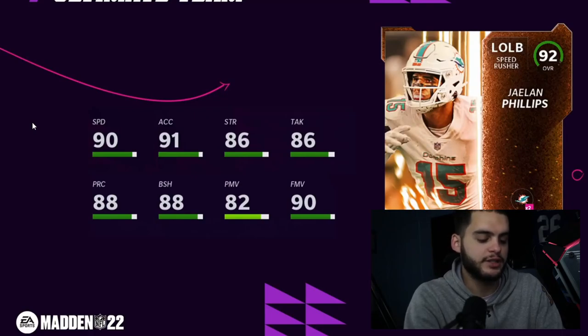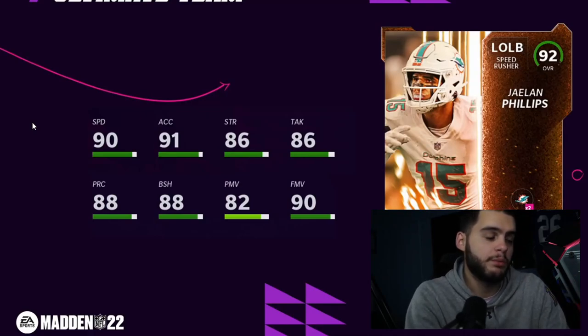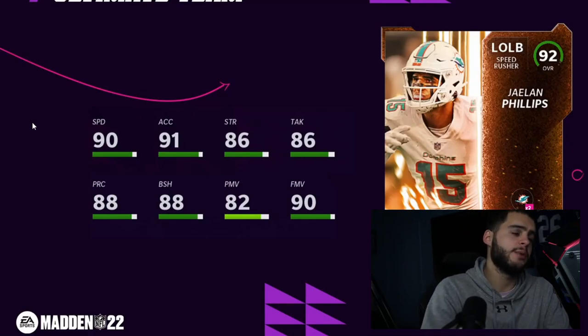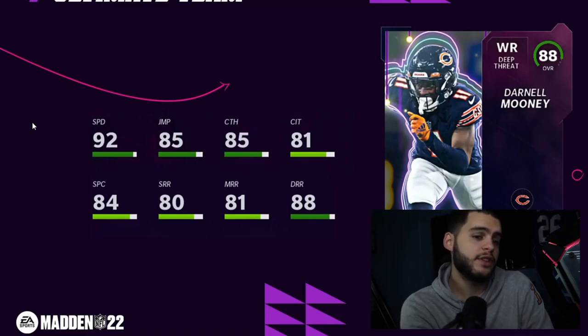This is actually a really really good card — I'm super excited they went with this one and not complete trash. If you can get the right strategy card to give him a plus-one block shed, that would be huge. Powered up with 90 block shed, 91-92 finesse move, 91 speed, 92 accel — he'll be an absolute goon. I really like this card.